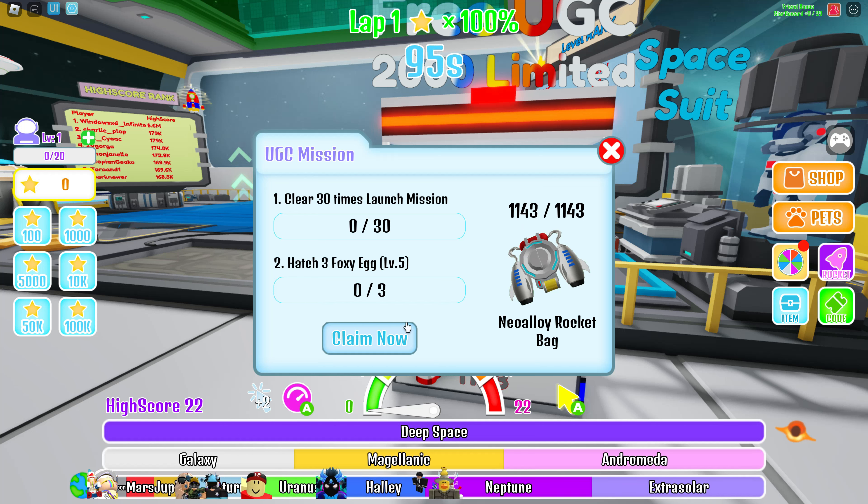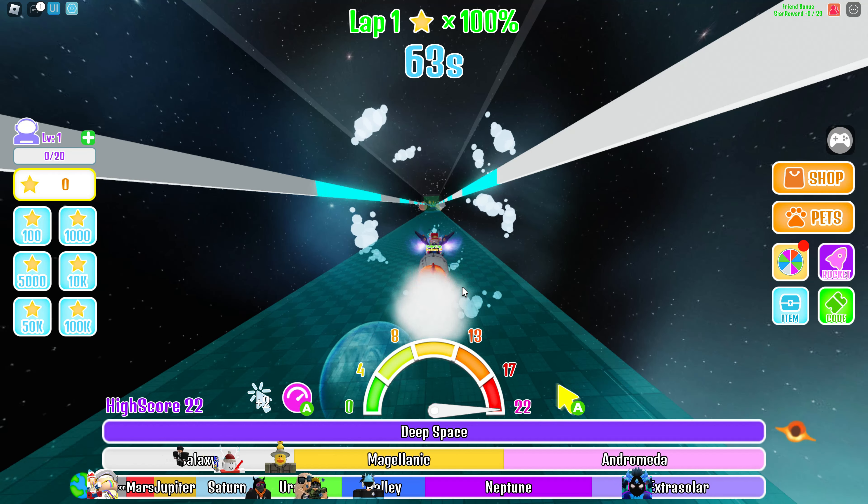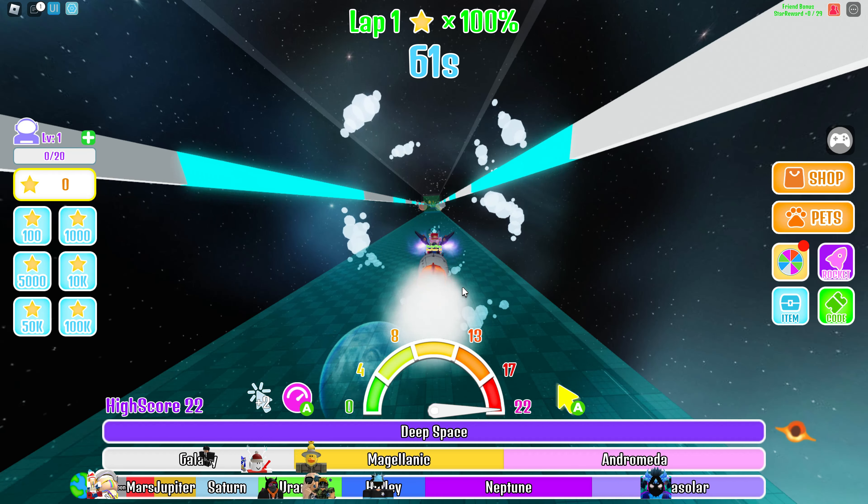This is very much like any other jump clicker-style game. You've got pets, and there are certain moments where you're trying to fly off into space. You click during that time, and the more you click, the more power you get, the faster you fly into space, the further you get, and the more money you earn — then you can buy better stuff and keep going in that cycle to go further and further.